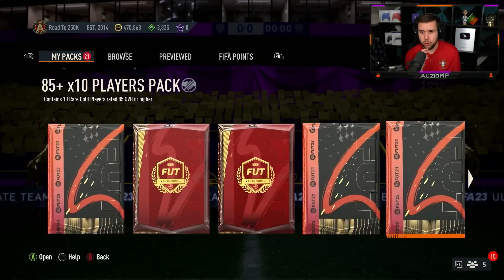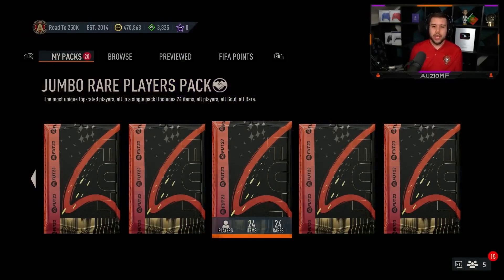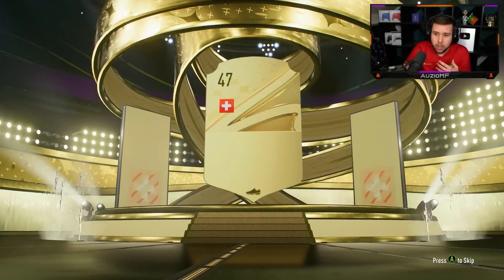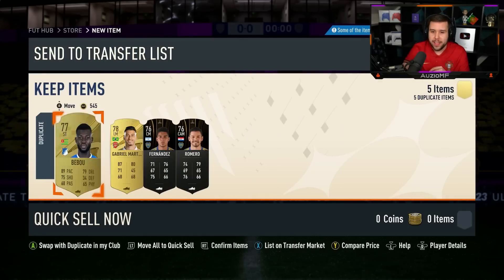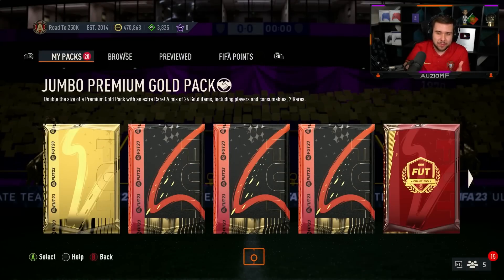50k pack or 100k pack — what are we saying? We'll go straight into the 100k pack. I was thinking of opening the 50k pack but let's just get into it because we have got good packs to open today. We've got the Team of the Week packs, hoping for something decent there. Obviously the icon pack is the big pack — the pack I want to see R9 in, the pack I want to see Pelé, Eusébio.